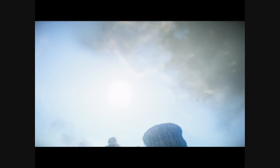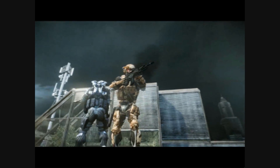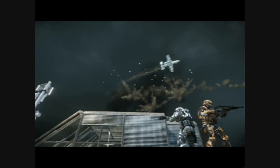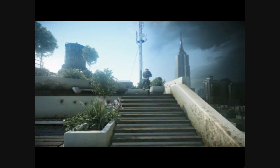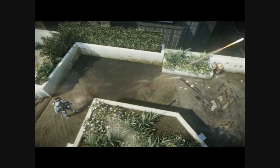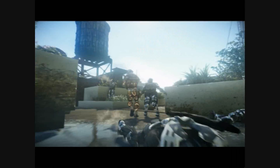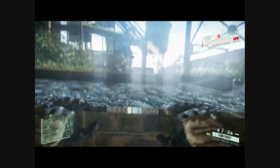Now, the Nano Suit. Pay attention, because this, ladies and gentlemen, is a game changer. Every soldier is issued with a state-of-the-art battle suit. The suit uses Nano technology to enhance your fighting abilities. Press Q to activate Armor Mode. Armor Mode lets you take more damage, and it enables you to dish the damage out.